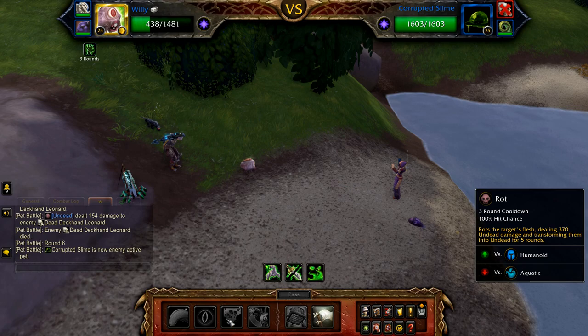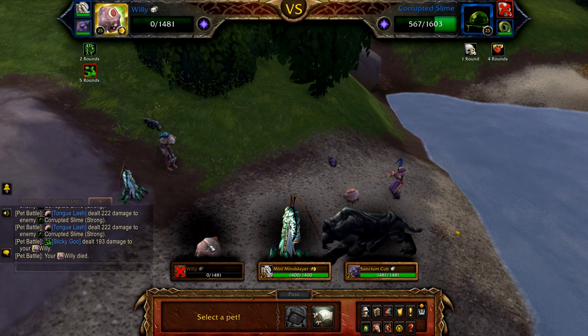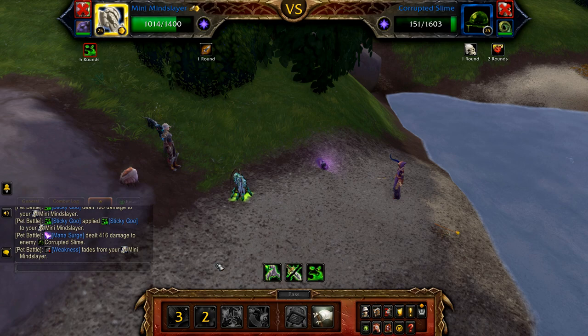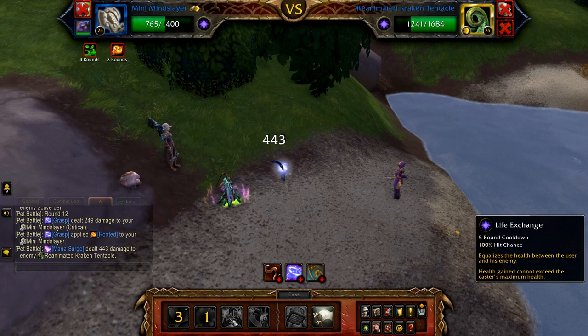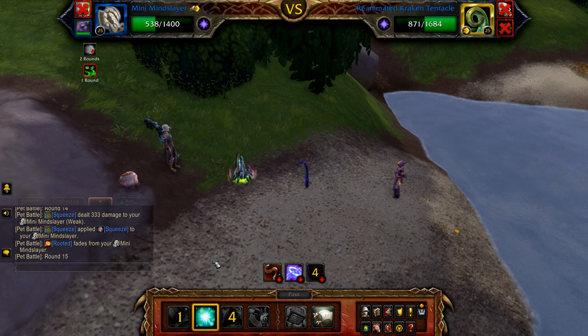Once Leonard is defeated, the slime enters — start with rot, and then use tongue lash until defeated. Sometimes Willy can also defeat this pet. If not, bring in your mini mind slayer and cast amplify magic, and then mana surge — this will finish off the slime. Once the slime is defeated, the kraken tentacle enters. If Willy was the active pet, cast eye blast — probably won't hit but just in case — then Willy will be defeated. If your mind slayer was the active pet, start with life exchange, followed by amplify magic, and then mana surge. If mana surge was on cooldown, cast amplify magic when it has one round remaining, just pass to fill.